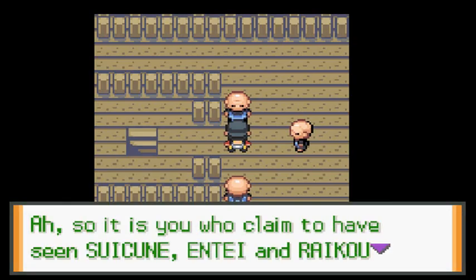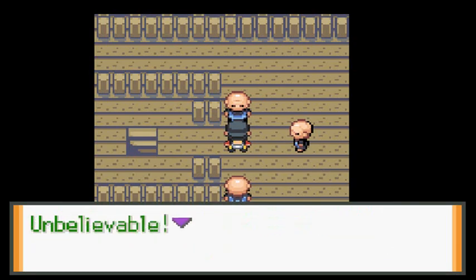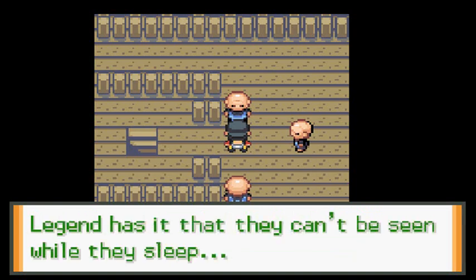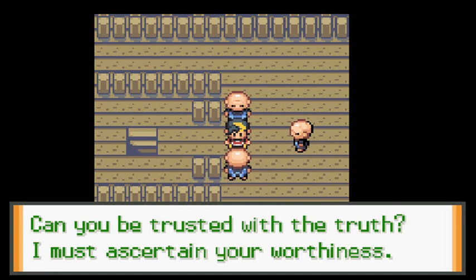The second sage says: 'So it is you who claims to have seen Suicune, Entei, and Raikou while they slept. Unbelievable — legend has it that they can't be seen while they sleep. Can you be trusted with the truth? I must ascertain your worthiness.'